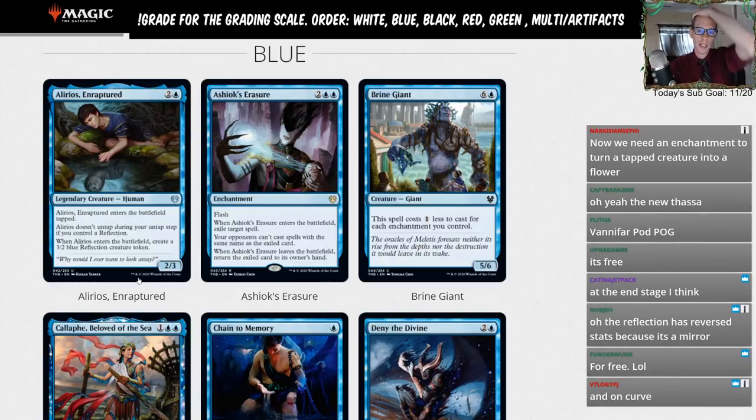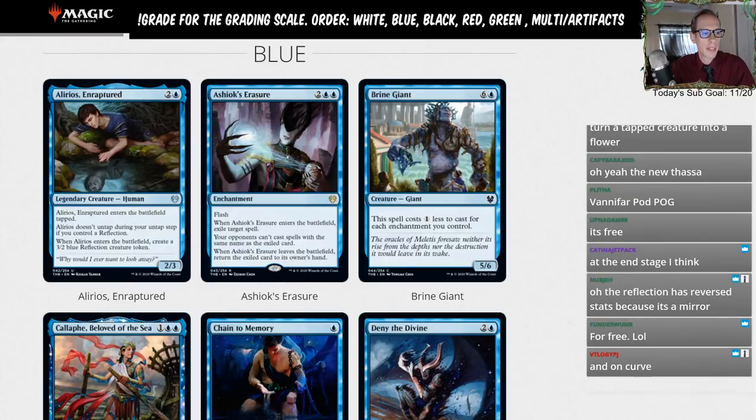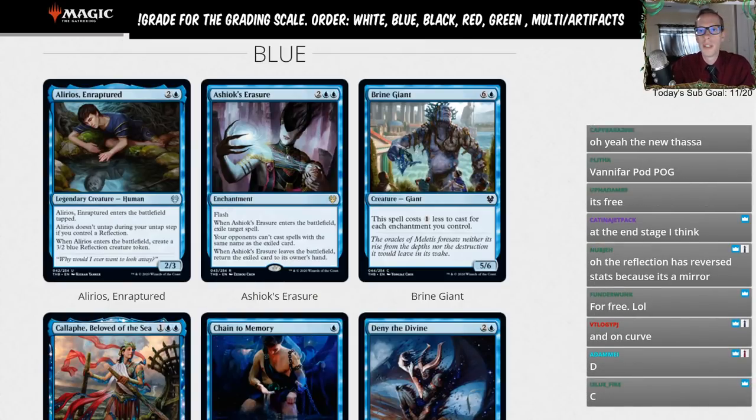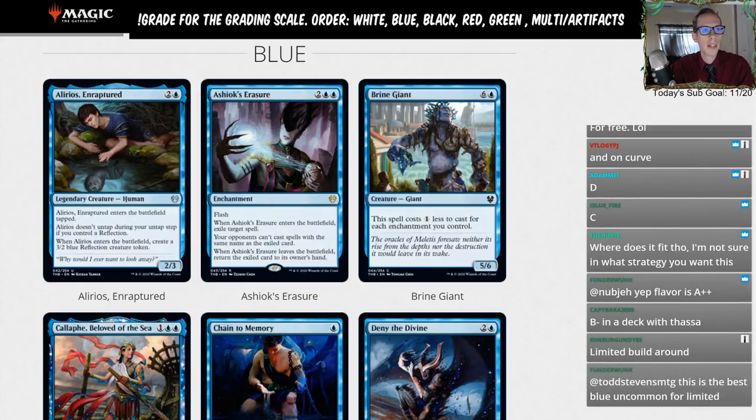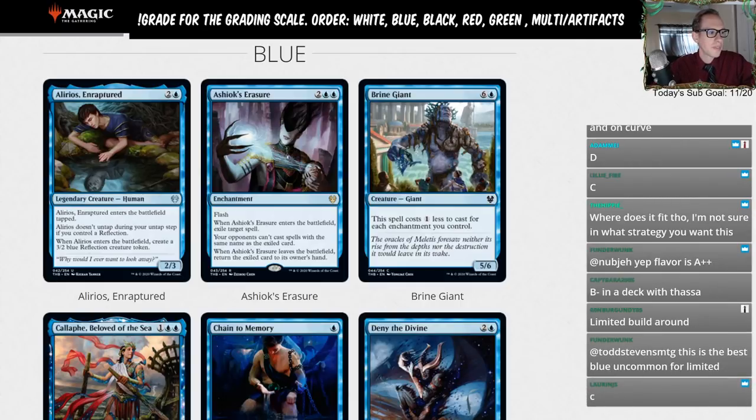There are a lot of ways to use this card, but it's definitely going to be a filler card that certain decks use — not something you'll see everywhere. This could be a really nice card that makes other cards better. I could see this being like how Claim the Firstborn was a four-of in the sacrifice deck — if there's a deck built around this. Going with a C, though it has higher potential if Vanifar or Thassa decks take off.